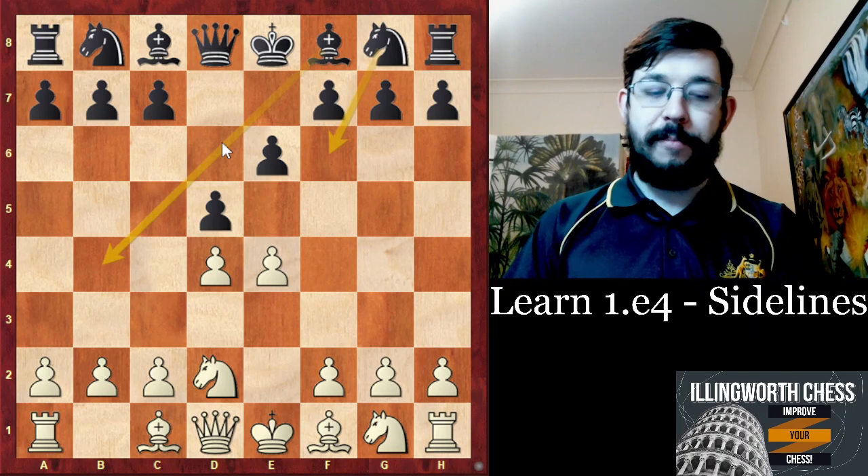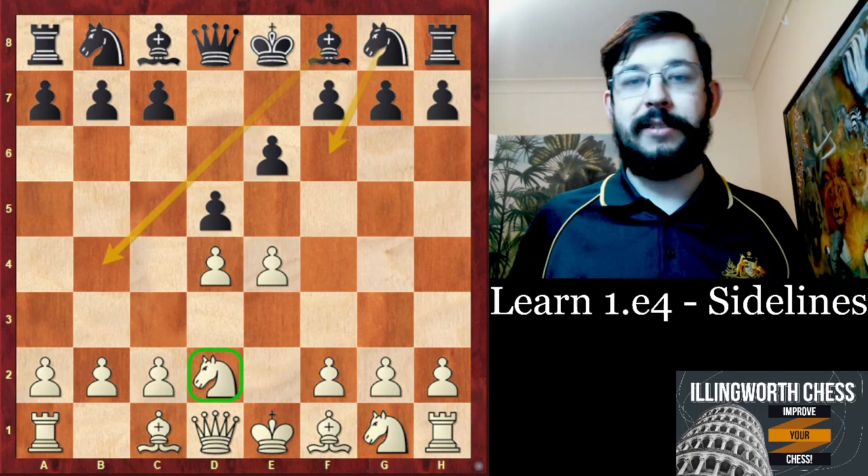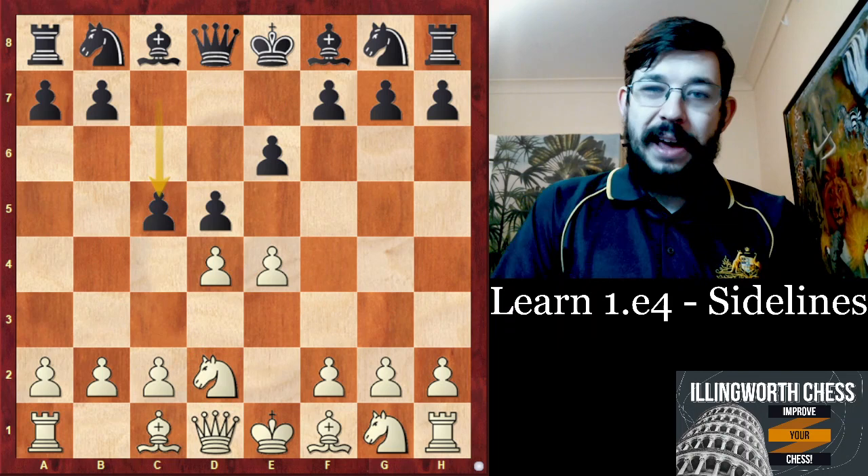Basically the best move for Black here is one that I think is not so likely for your opponents to find if they are not already familiar with the French. Knight to E2 is a kind of move that is mostly seen at the professional level, or at least among very experienced players. So if you're playing at an 1800 level and below, your opponents might already be starting to think a bit at this point.